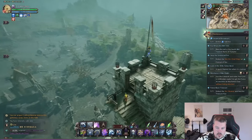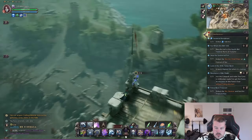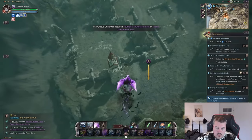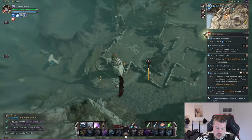For the fourth and final location, you will have to port to the watch post and climb the tower, then slowly glide to the bell. Try to do a couple of circles to lower your elevation, then you can enter the bell tower sideways and have no issues.